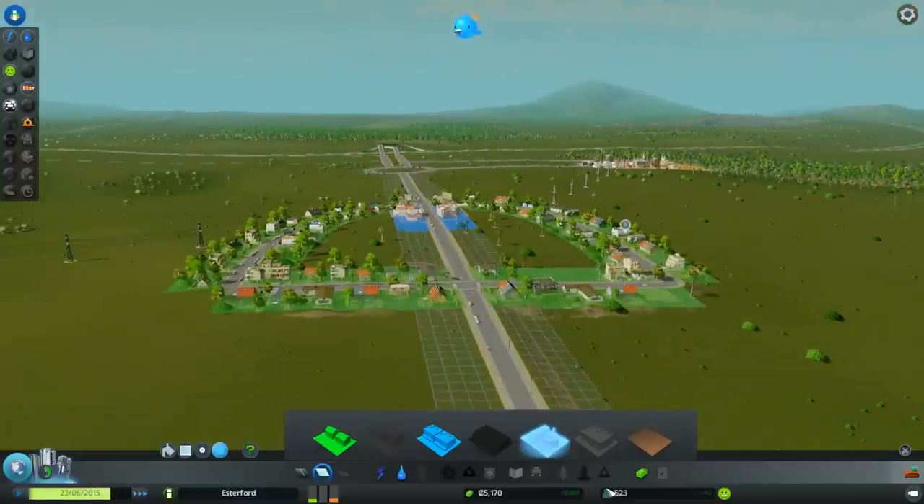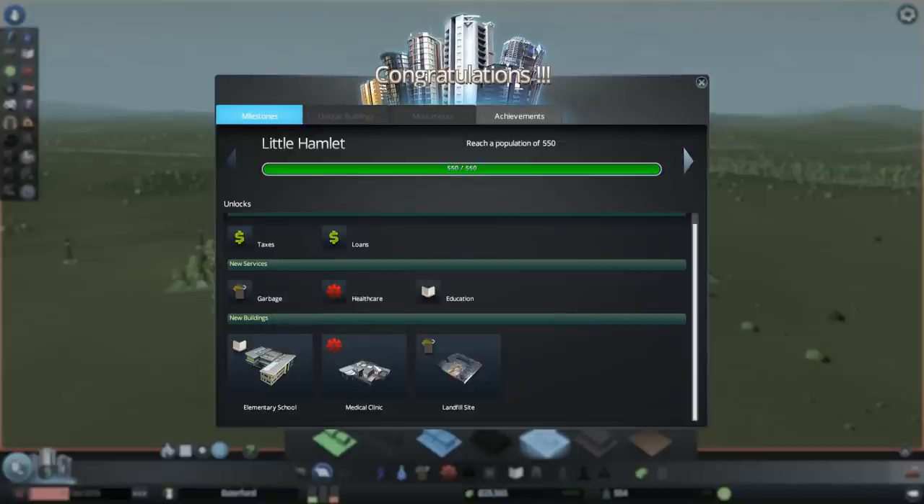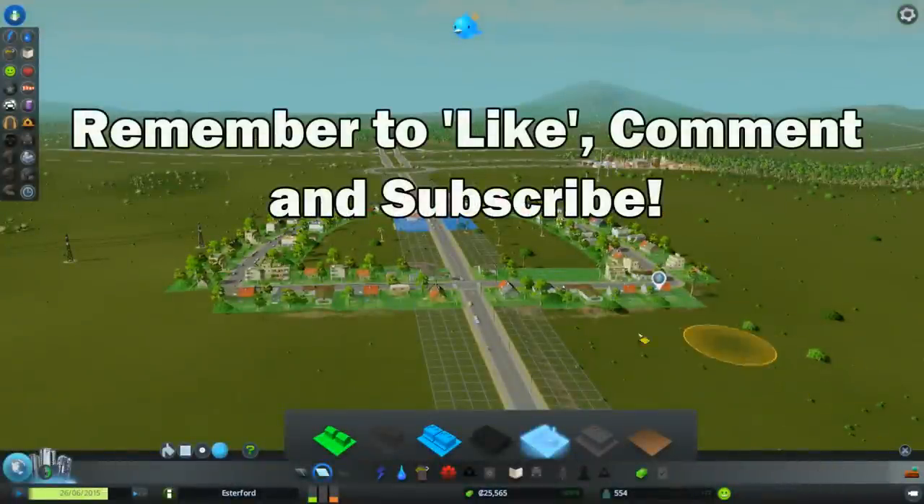Our first milestone is a population of 550, which we're going to hit very quickly — we're getting 60-75 people coming in per week. Congratulations, we are officially a little hamlet! We've reached a population of 550, which unlocks the ability to change tax rates, get loans, put in garbage services, healthcare, and education. We've unlocked new buildings like the elementary school, medical clinic, and landfill site. That's our first achievement! We're going to leave it there — come back for the next episode and we're going to start putting in new services and expanding our town.